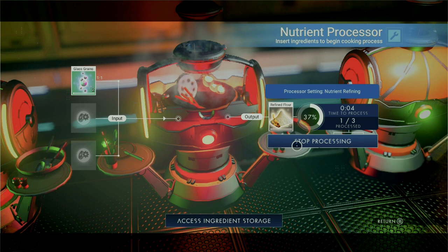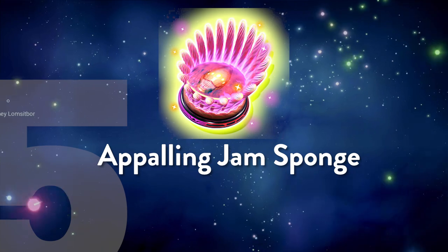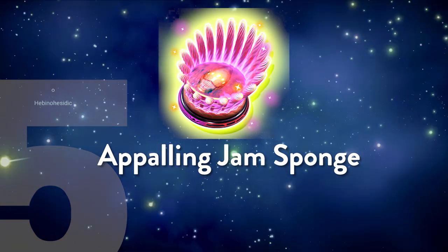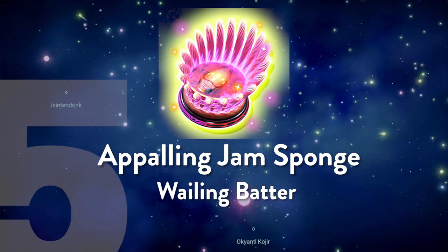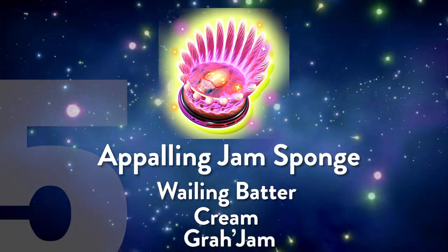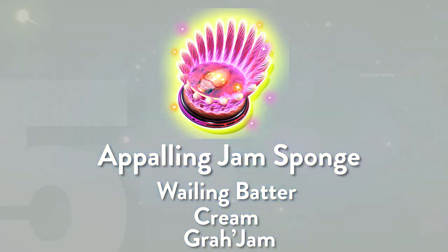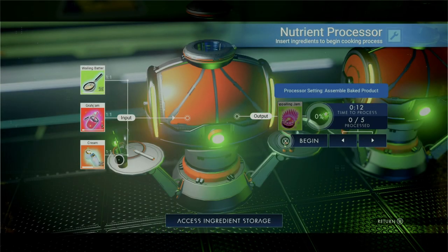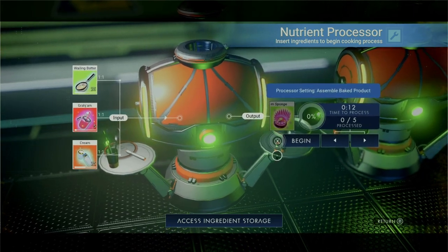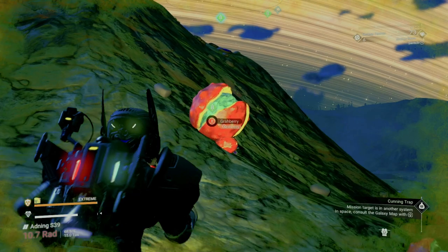Starting off our list of weird recipes is none other than the Appalling Jam Sponge. To make this, we'll combine our whaling batter with cream — which is processed milk — and add gra jam, which is processed strawberries, along with sugar. You find strawberries only on a radiated planet, so keep that in mind.